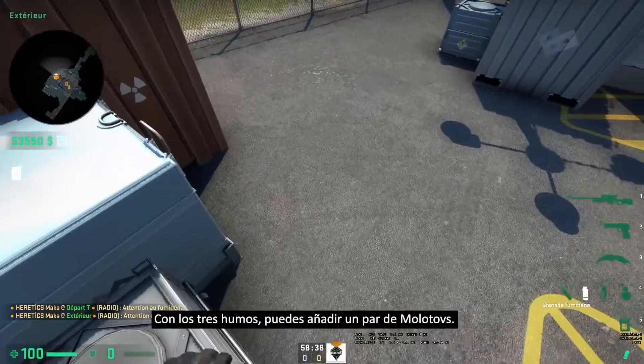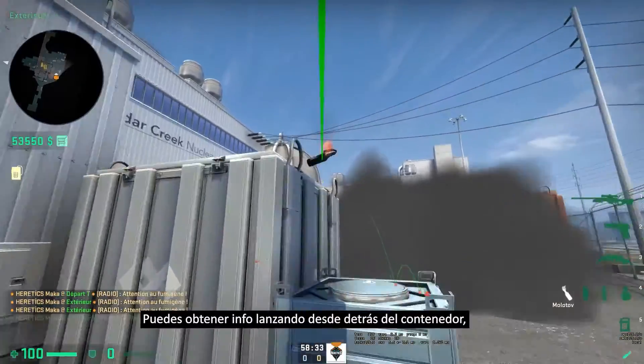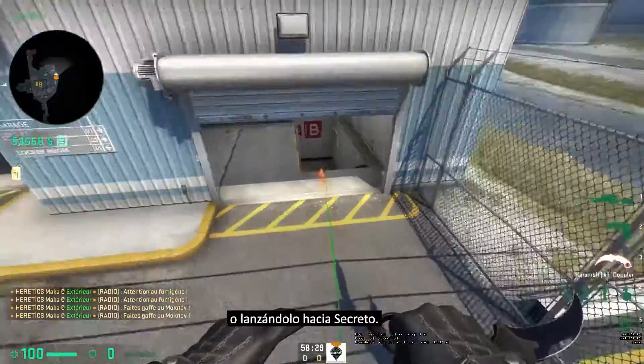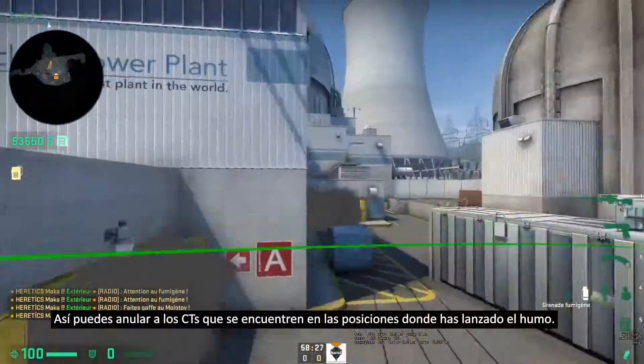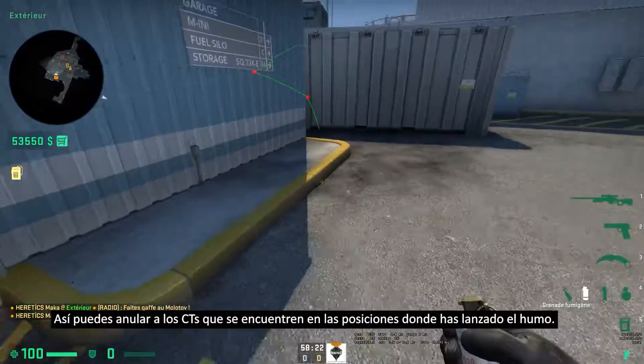So with these 3 smokes, you can add a couple of mollies like this — you can take information, molly behind the CT container, or even molly down secret. And you can force any CT to be there, any rifler to be there, or anyone to be close to the garage.